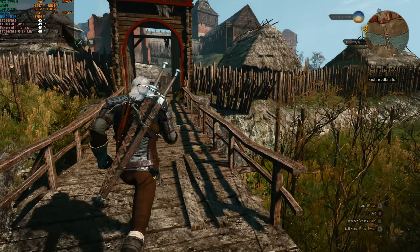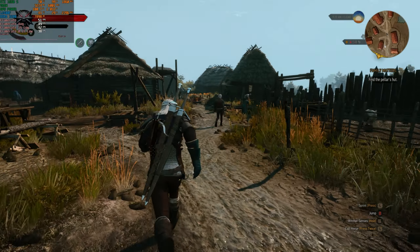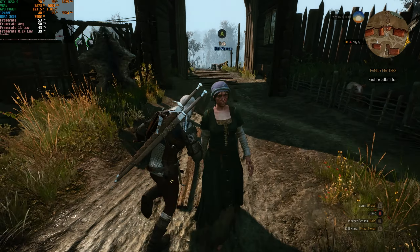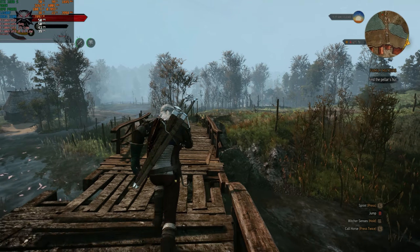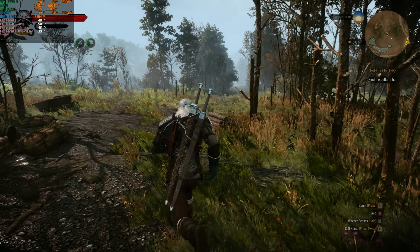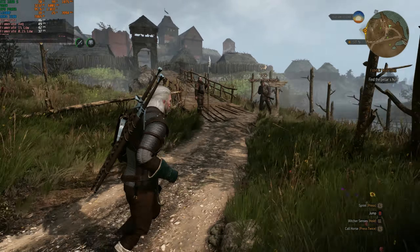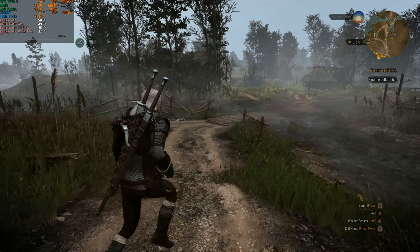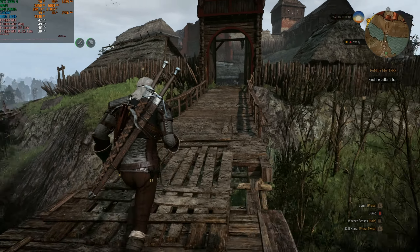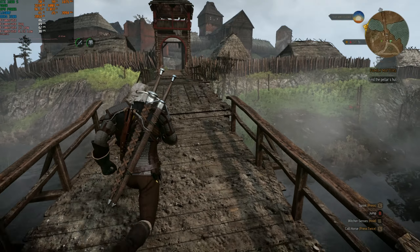On 1440p medium preset we lost another 5 to 10 frames per second — about 10 to 15 percent performance loss. Running around the village we're getting about 50 fps. You'd get lower frames in Novigrad or one of the bigger cities, but this gives you an idea of average performance. In the woods we're dropping into the high 40s — still definitely playable. Average is 49 fps, 1% lows of 42, 0.1% lows of 38.